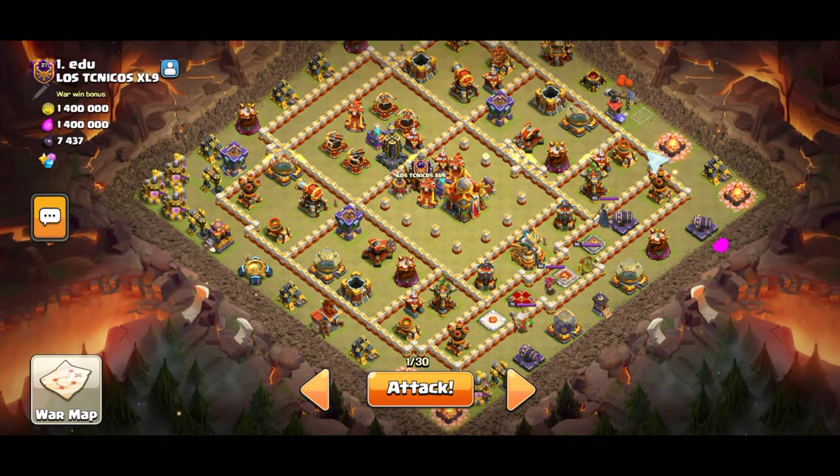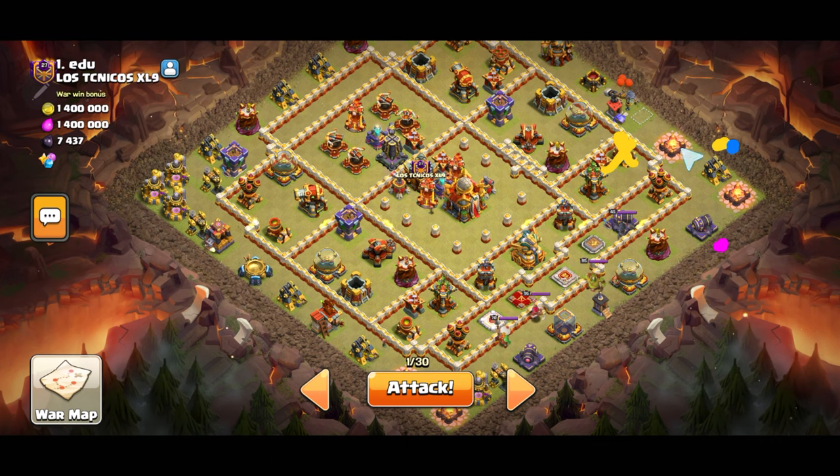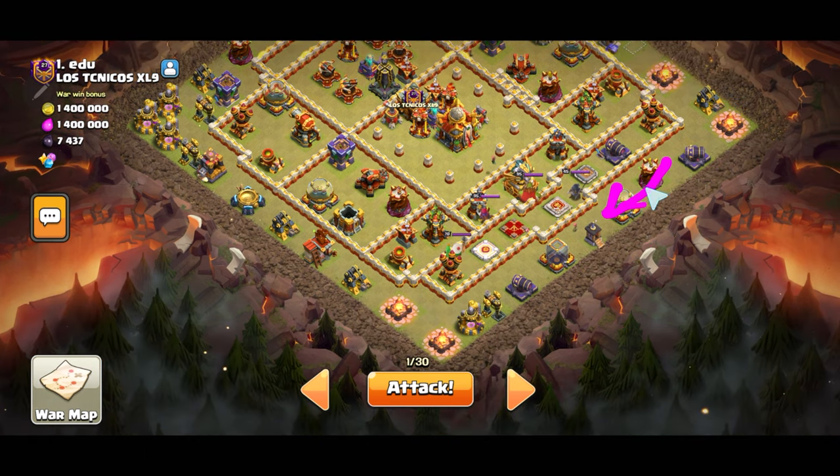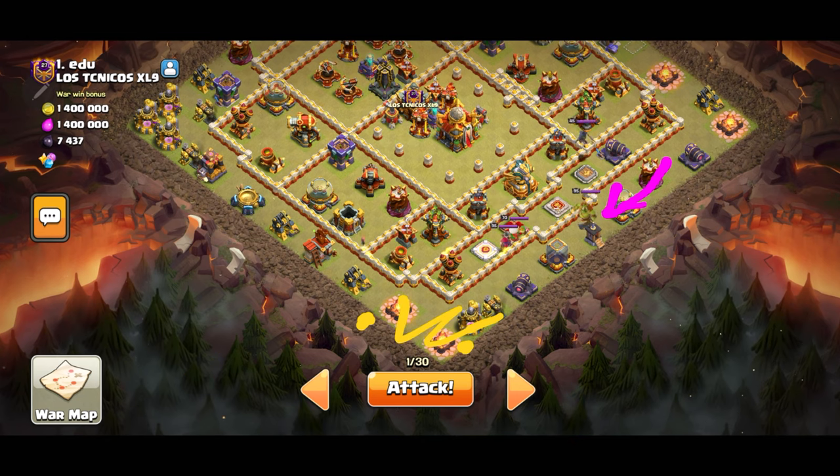So to start things off, I'll place a queen right here, place a kicker right here so that we take out this mortar, along with a wizard that should be able to clear all this out, which in turn should force the queen to the left. And while she's going to the left, I use a kicker right here and a kicker right here — that way it clears all this out. And while that's going on, I'll place the barbarian king right here, that way it takes all this out.